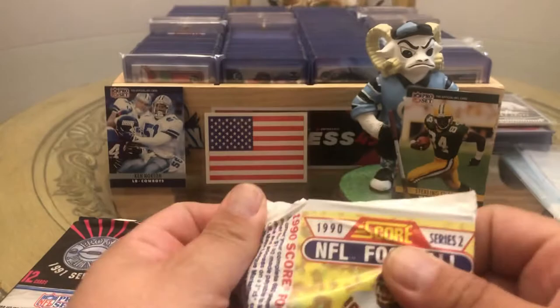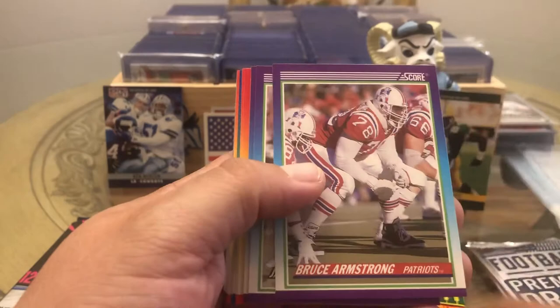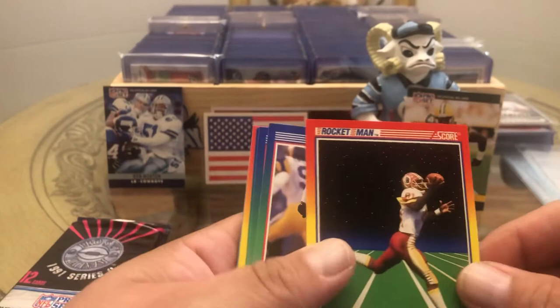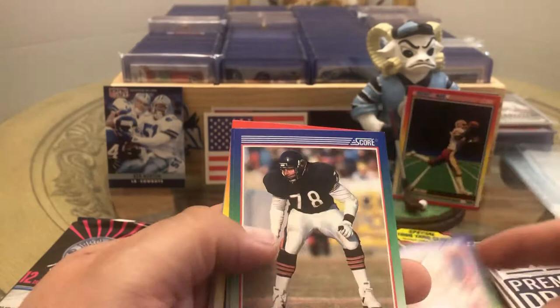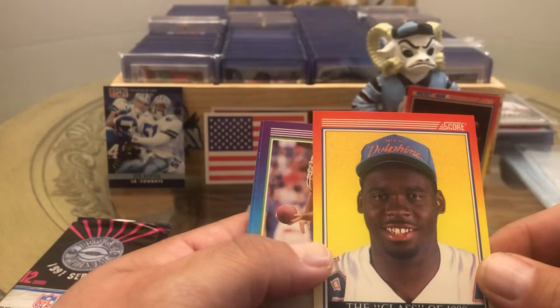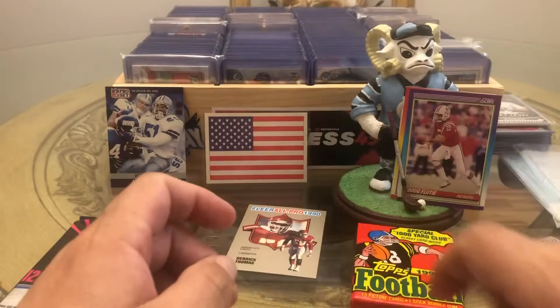Alright, 1990 Score Series 2 — Series 1 wasn't bad enough, they had to make another series. We got Troy Stradford, Bruce Armstrong, Jay Schroeder, Vesta Jackson, Jay Hilgenberg, Ted Hendricks — Hall of Famer, the Rocket Man — Art Monk. Cedric Jones, Keith Van Horn again, Jeff Gossett, Terry Wooden, Harold Green Rookie, Richmond Webb Rookie. And there's Doug Flutie, Matt Millen — did he coach? Yeah, that's old Matt Millen.